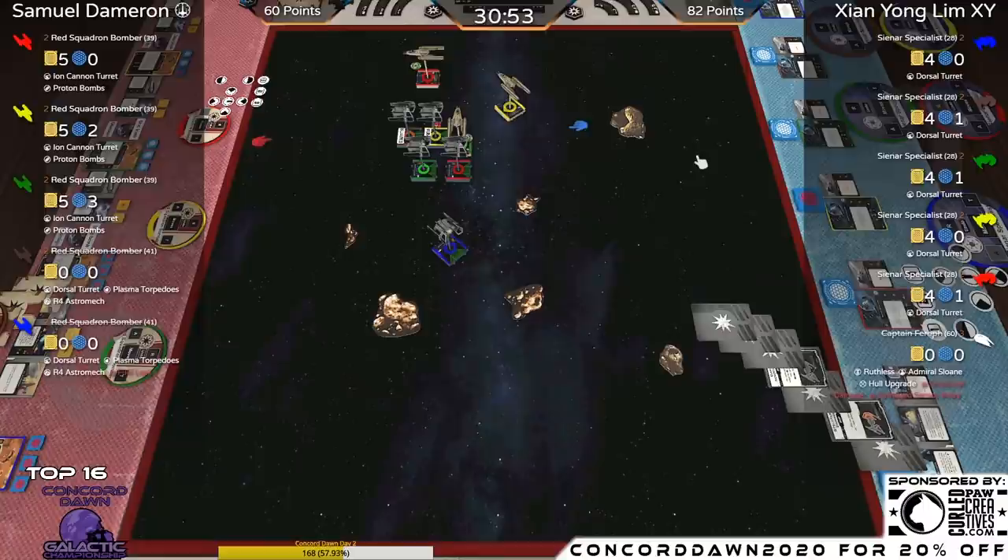We may see three more Proton Bombs dropped this turn. With Yellow being ionized, that could just flat out remove Yellow — with three crits coming in because he's only doing a one-straight. I could see all three bombs hitting. Very sad aggressor noises.